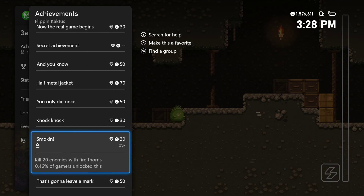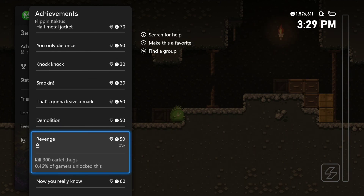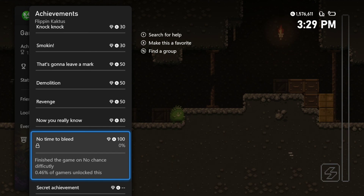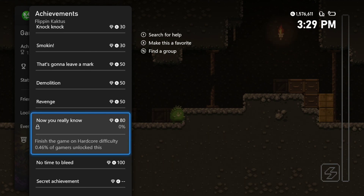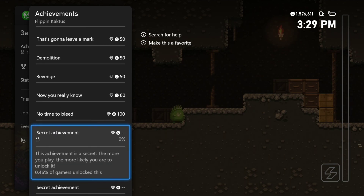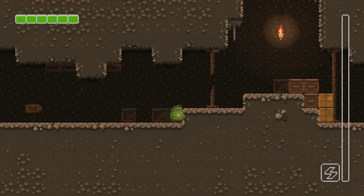Kill 20 enemies with fire thorns, endure 50 burrow kicks, destroy 10 vehicles, kill 300 cartel thugs. Finish the game on hardcore difficulty — so you do have to play the hardest difficulty for that one. Finish the game on no-chance difficulty — I wonder if that's stackable with hardcore. Also I noticed there's a slight typo in that difficulty name — I guess they had a little difficulty with that word. But the game itself is awesome, I'm enjoying it. Kudos to the devs and publisher. Thanks again for the review copy, guys — hope you enjoyed the video. Feel free to leave a like, subscribe for more content, and I'll see you next time!